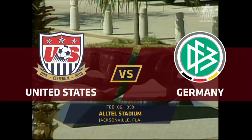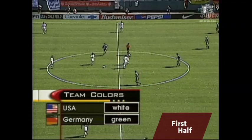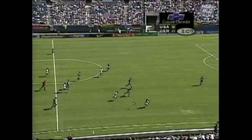Jacksonville, Florida's Alltel Stadium — the site for this, the U.S. men's national team's 1999 domestic debut. Opener for both sides, the U.S. in their white, Germans in their alternate color of green today.